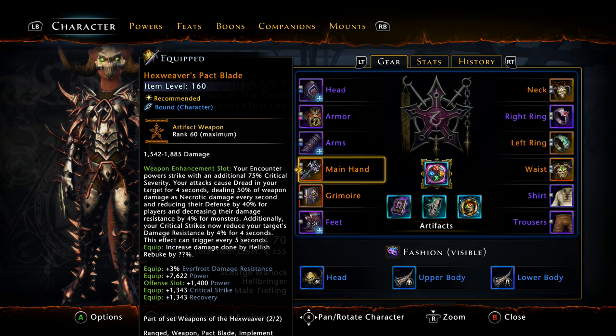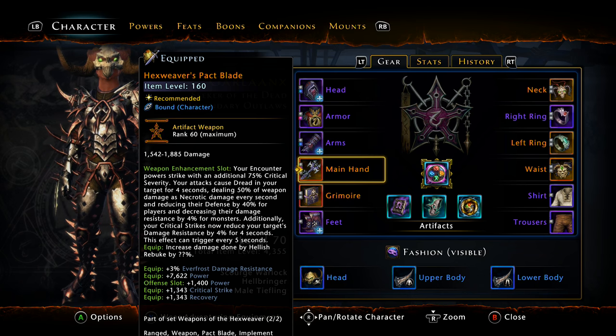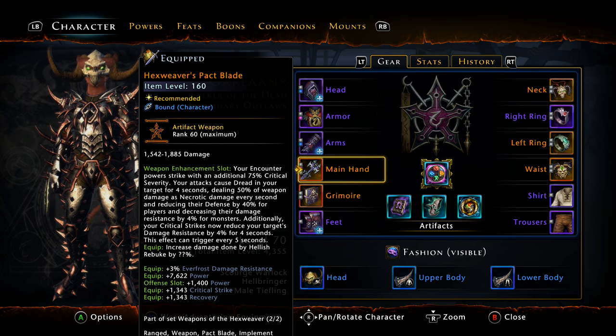One person has done around 128 to 130 runs and is still missing a few legendary marks. So if you want to put the time, effort, and AD into getting your weapons, that's totally up to you. If you want to wait for Mod 11 and play that gamble, that's also up to you. But the relic weapons are definitely going to be best in slot for just about every DPS class.